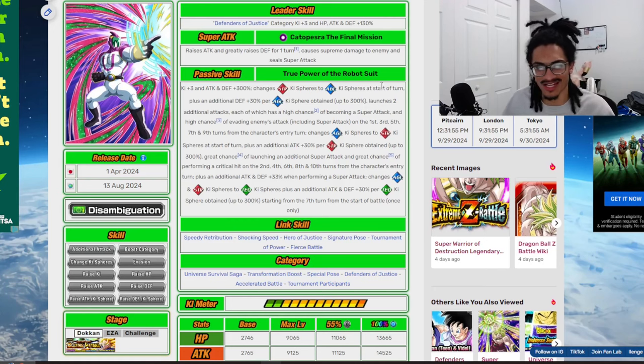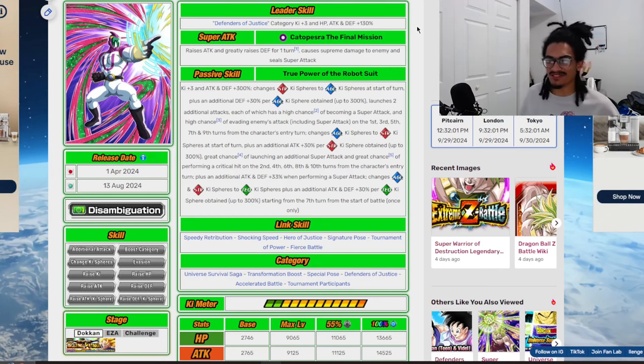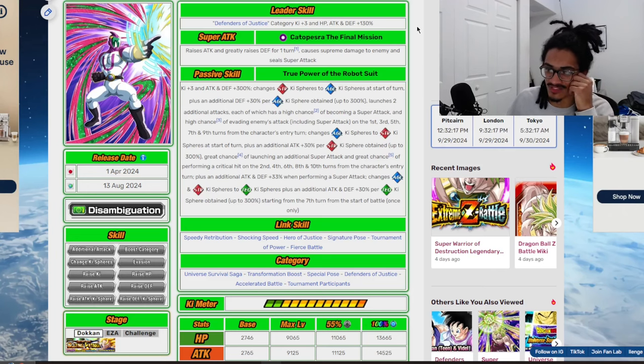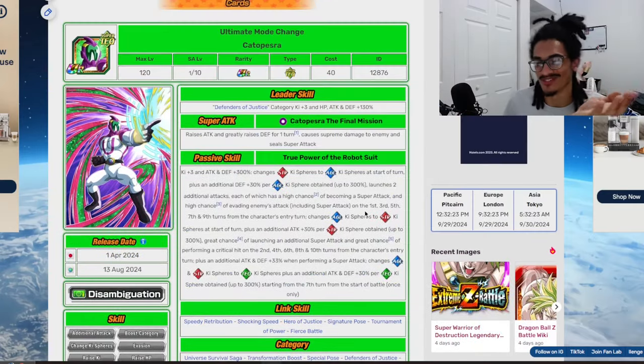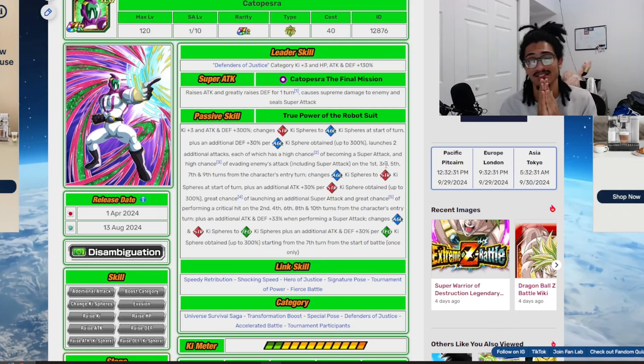That's about it with this guy. I've used him a bit, and on his even number turns he can definitely get touched. I have him at 55 SA, so he's going to get squashed regardless — look at his stats at 55. But using him on a 200 skill helps. That's all for Kato Pesra — I appreciate you guys watching. You guys are the best, I'll catch you next one. Love you all, peace.